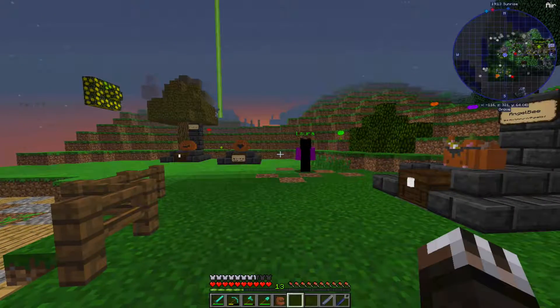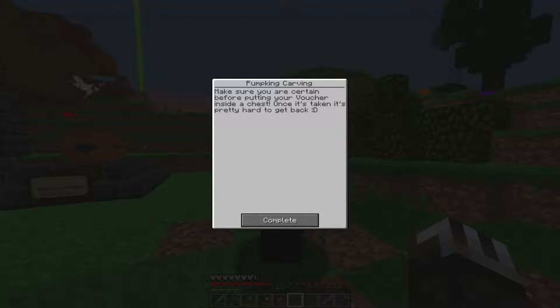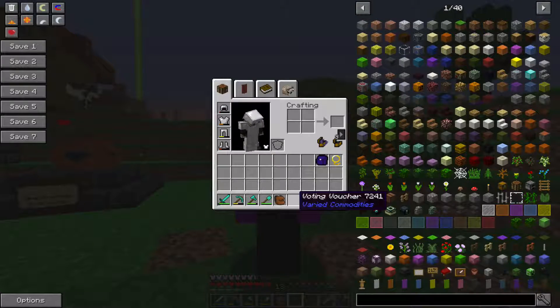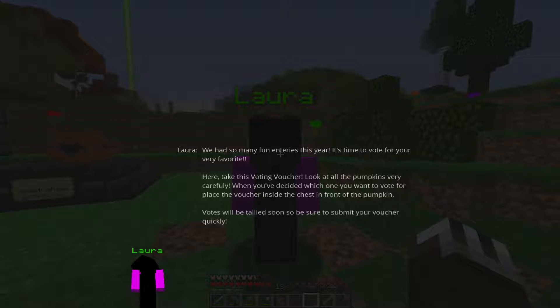Let me actually just talk to this person right here to get an idea. Make sure you're certain before putting your voucher inside a chest — once it's taken it's pretty hard to get back. We had so many fun entries this year. It's time to vote for your favorite — take this voting voucher. Look at all the pumpkins very carefully. When you decide which one you want to vote for, place the voucher inside the chest in front of the pumpkin. Votes will be tallied soon, so make sure to submit your voucher quickly.